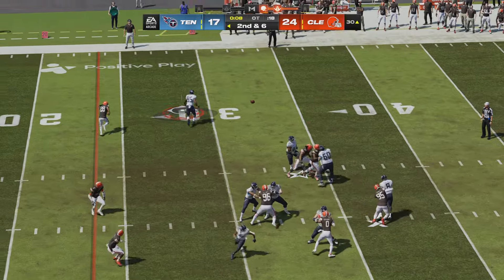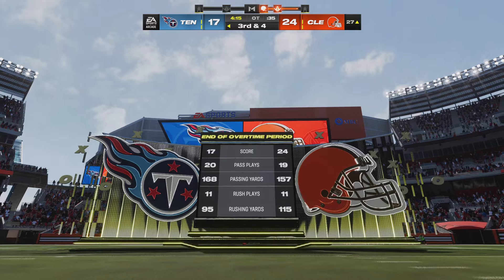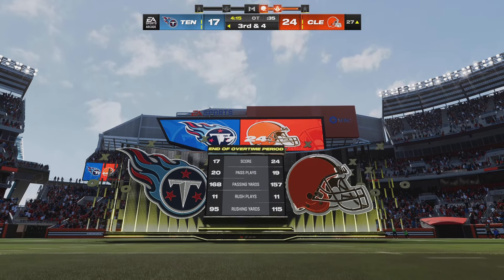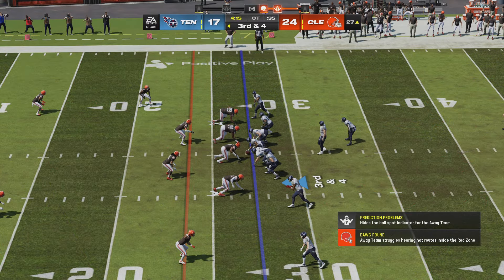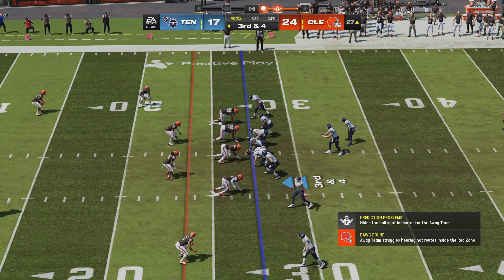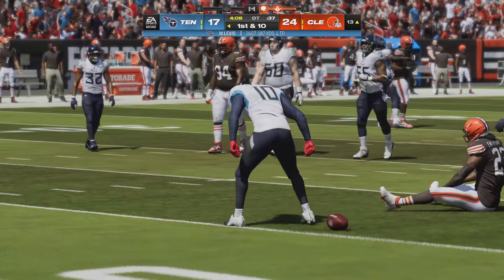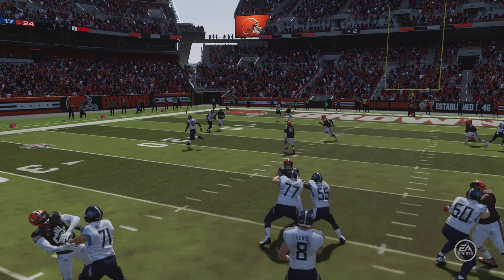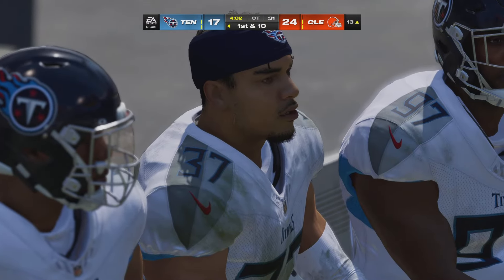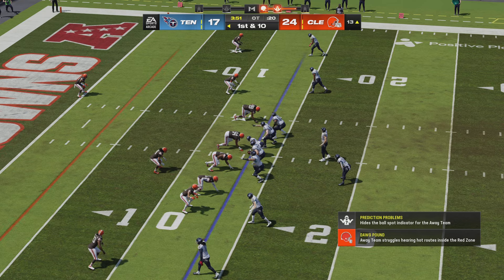Levis going back to the air — a short throw taken in by Conkley, complete, moving the chains. Third and four — Levis sets up the throw — and they find the open man, complete — another first down as he's tackled at the Browns 13 yard line, 14 yards and they move the chains. In these overtime situations, you've got to go to the guys you can trust. It's not the X's and O's, it's the Jimmy's and the Joe's.